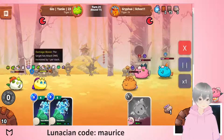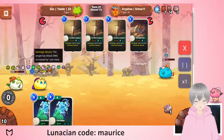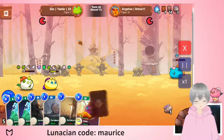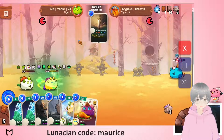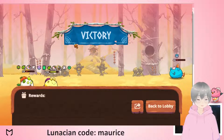Now I understand why they have the damage boost: damage boost is also a buff, so they make sure the dawn has all four buffs to get the full damage reduction from Arcane Protection. The opponent can't really do anything at this point and that is GG. A pretty good game.